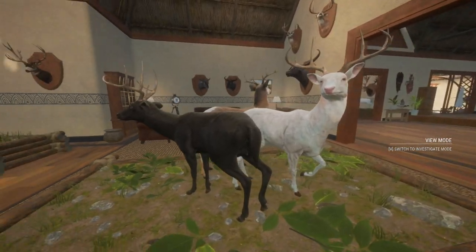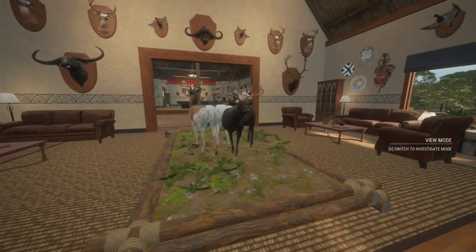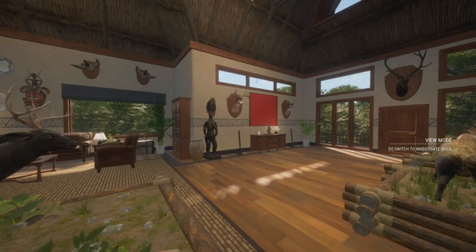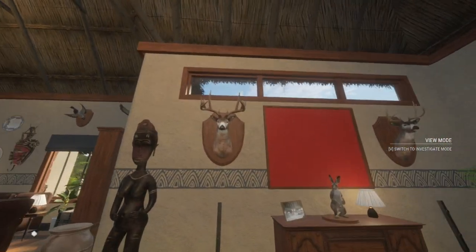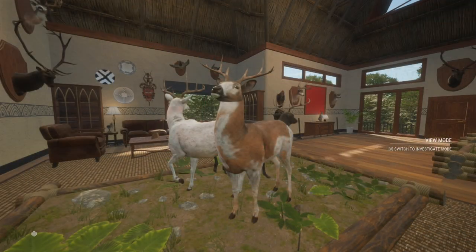I'm so happy to finally get one of these guys on the scoring 2.0 system. Too bad every single rare I've killed has been a small one, but it's still super cool. This position looks best for showing off all of these rare bucks. I put this 291 white tail that used to be in the multi-mount over here on the wall next to our diamond black tail. That'll be it for this video — if you're not already subscribed, be sure to subscribe; it helps me out a ton. Leave a like on the video too because it will help push it out to other viewers. Hope everybody has a fantastic day — peace!